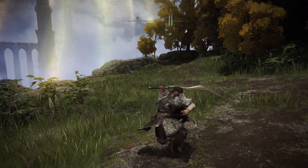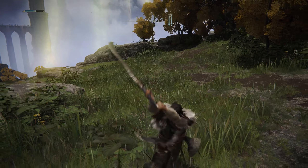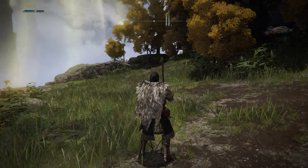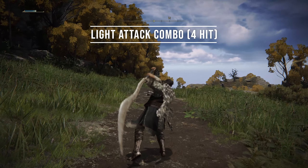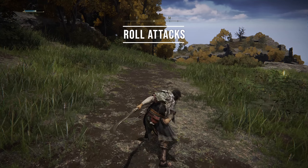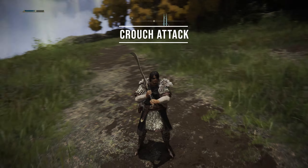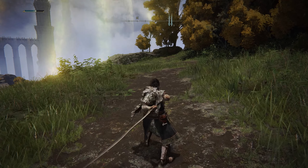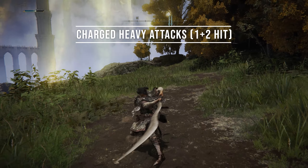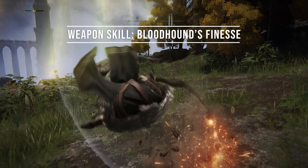The Bloodhound's Fang is a curved greatsword. Its attack speed is relatively slow, but it has quite a versatile moveset that's good for both PvE and PvP. The light attack combo is a four-hit combo — pretty standard. We have roll attacks, the backstep attack, roll forward attack, and the crouch attack. Then we have our heavy attack as well as charged attacks — the second charged attack is actually a two-hit attack, which is pretty nice. And of course the weapon skill: Bloodhound's Finesse.